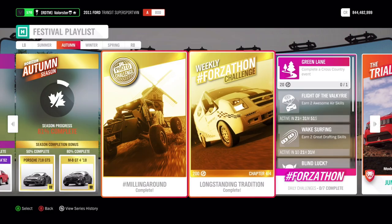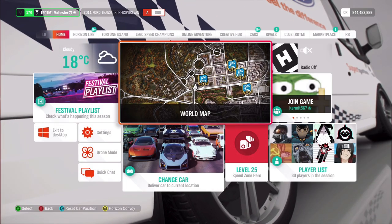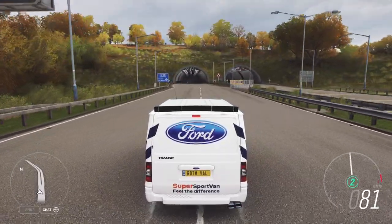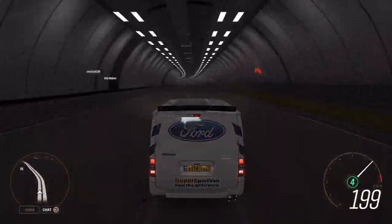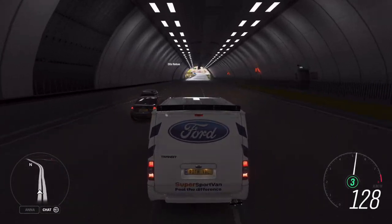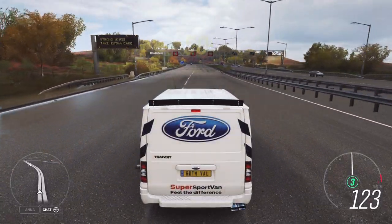Then the next one — you need to do the trading paint skills. That's also a very easy one. Either stay in the city or just go to the highway. You don't need to drive too fast. Just go up to a car and hit them on the sides. And then you have trading paint. Just do that until you complete the Forzatone.